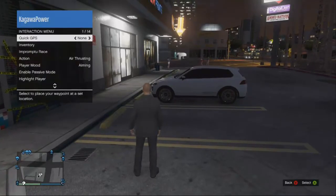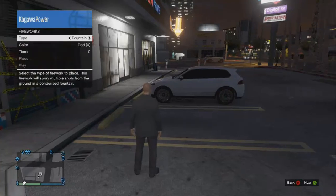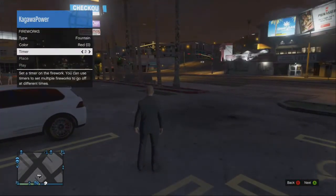To activate them, you must hold the back button on your controller and go to inventory. It will then say fireworks, then have a list of instructions, such as what type of firework, what colour firework, how long you want to wait for the firework to set off, and when you want them to fire.